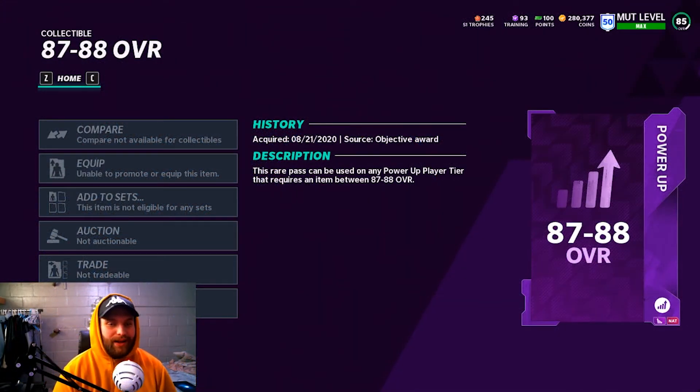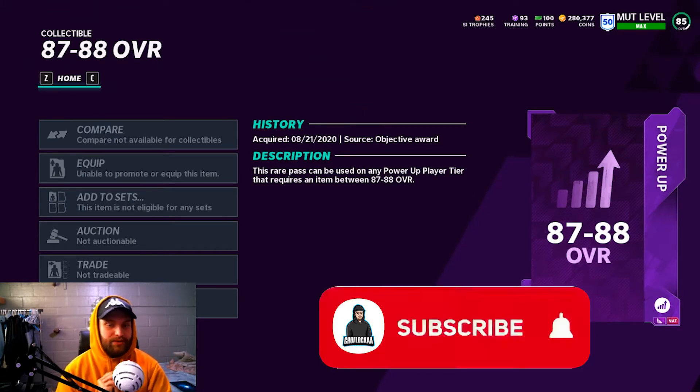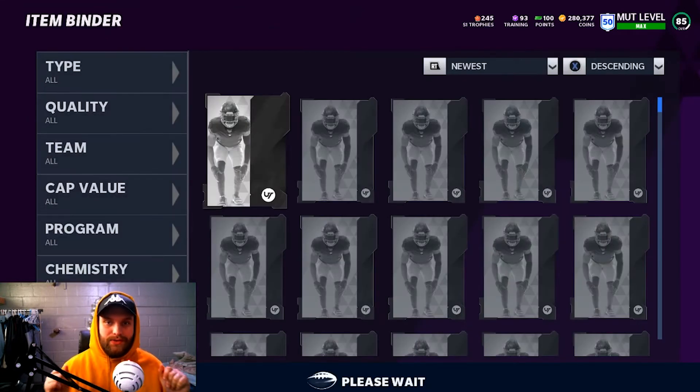What's up everybody, True Flock again with another YouTube Madden video. Today I'm going to be showing you who I think are the best options to use your 87 to 88 overall power pass on once you reach level 50. If you haven't checked out my last video, it's how to level up fast now that the EA Play Pro challenges are gone. Go check that out — it's very easy to level up to 50, you just have to grind.